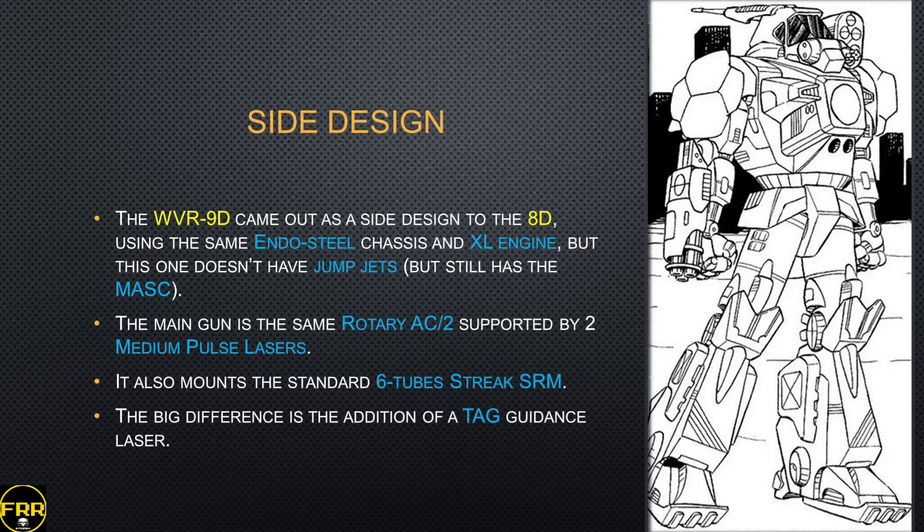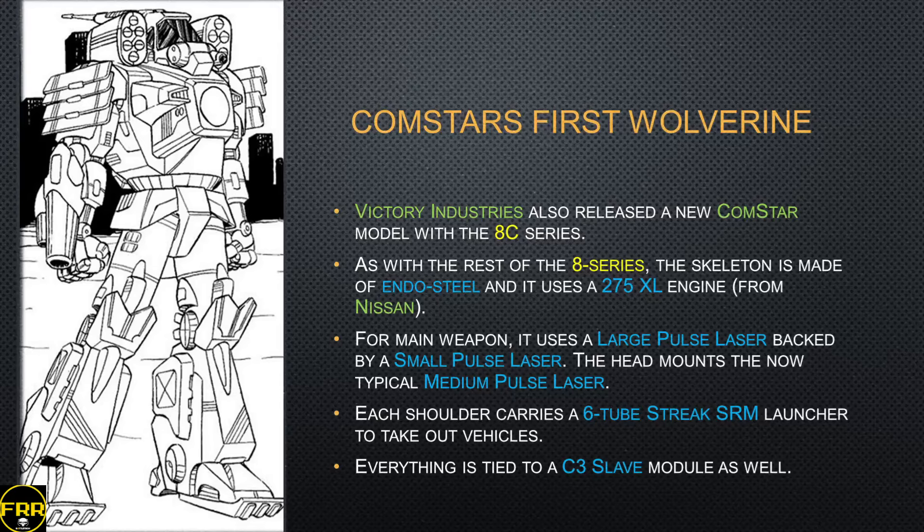There is also a 9D, which came out as a side design for the FWL using the same endo steel chassis and XL engine, but without jump jets. It still has MASC for a burst of speed. Your main gun is the same Rotary AC2 with two medium pulse lasers for backup, a six-tube Streak SRM, and a TAG guidance laser for directing artillery fire. It's been a little rarer. Victory Industries also released a specific ComStar model with the 8C — endo steel skeleton and Nissan 275 XL. Main weapon is a large pulse laser backed by a small pulse laser, head mount is a medium pulse laser, each shoulder has a Streak SRM-6, and everything is tied to a C3 slave module for better guidance in a C3 network.